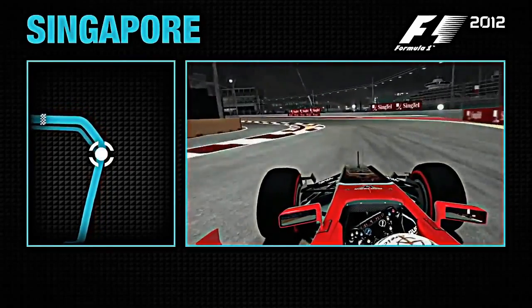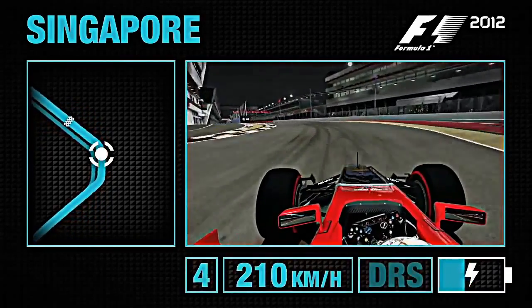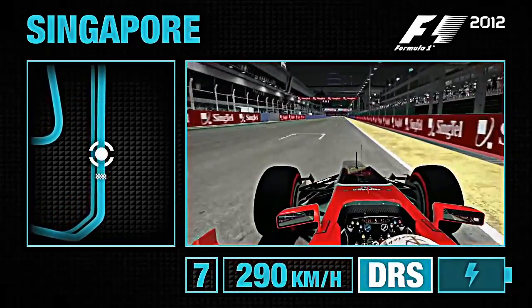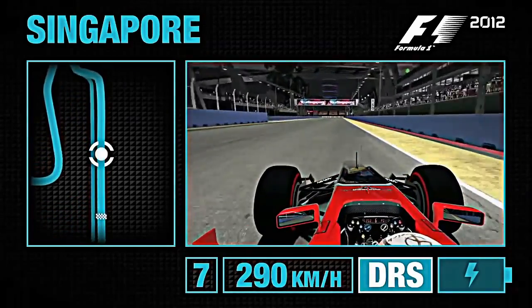Okay, here we are on a lap of Singapore. We've got this double left-hand corner as the last one to open up our lap, so make sure you get a nice clean exit on this one. DRS, and a boost of curves.